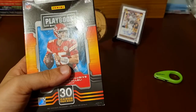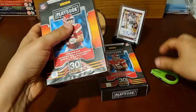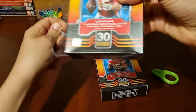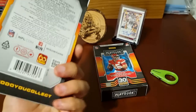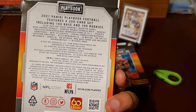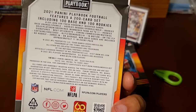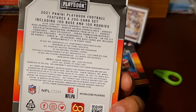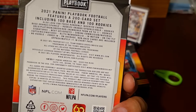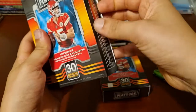I've got a Giovante Williams patch — a little sniff of a jersey there. I think you can get autos in this. Let's have a quick check — you can get some memorabilia, you can get In Motion. I thought that was a case hit possibly. And yeah, there you go — rookie signatures are in there too.